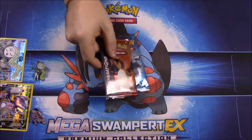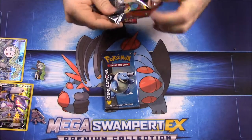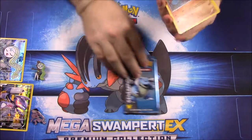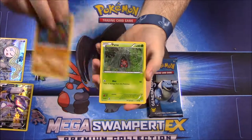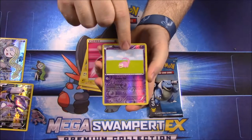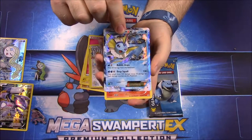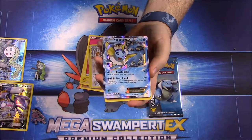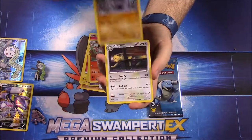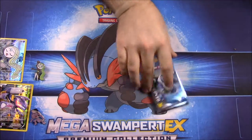We got a Blastoise and a Charizard pack of Generations. We'll open the Charizard first to see if we can get something new. First up we have a Diglett, Cherubi, Pikachu, Fairy Energy, a reverse Slowpoke, an Altaria - and oh! A Vaporeon EX which I do not have. That is awesome, that is so cool that we got that card! Then we have a Charmeleon, Machoke, and Persian.